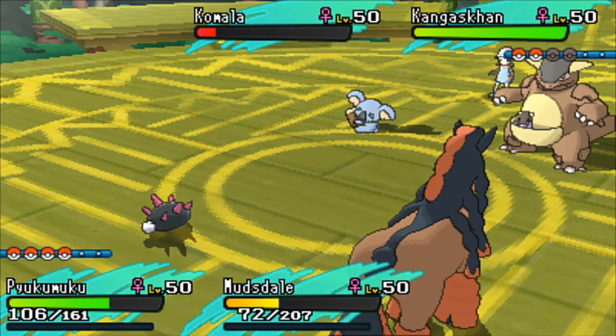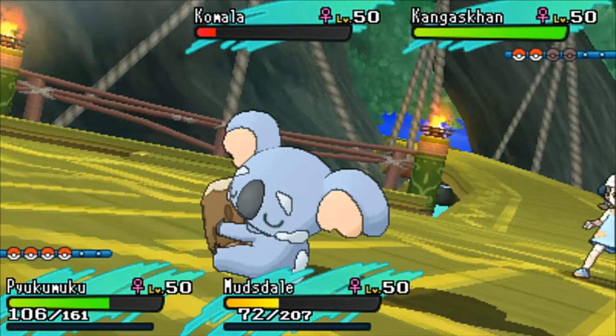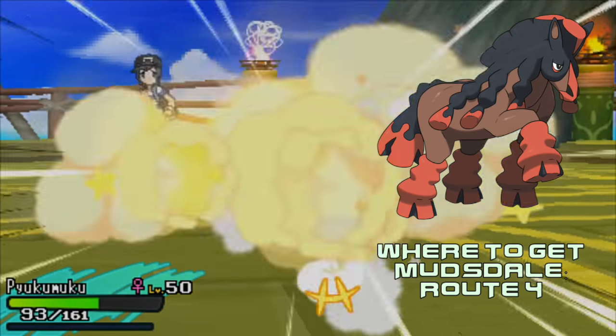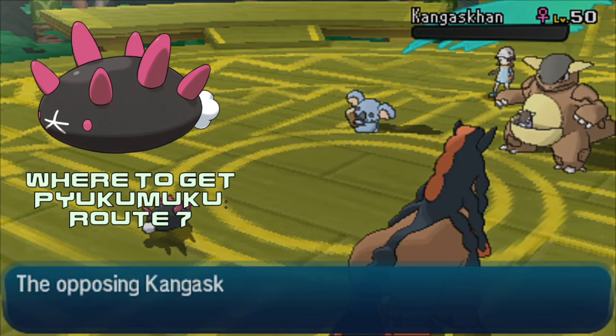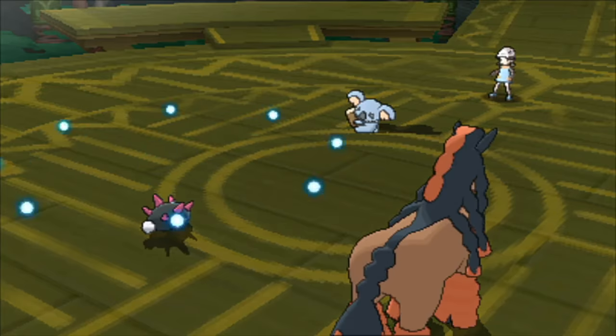To obtain a Mudsdale, you can simply evolve a Mudbray at level 30. Mudbray can be found on Route 4 on Akala Island, the second island. As far as Pukumuku, it is a 20% encounter rate while surfing on Route 7 on Akala Island, so make sure to hop on your Lapras and pick one of those up.